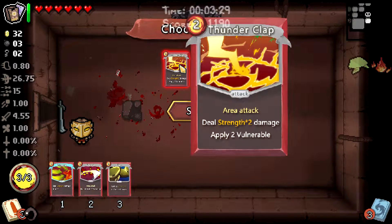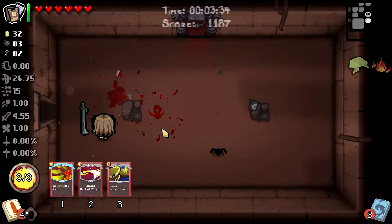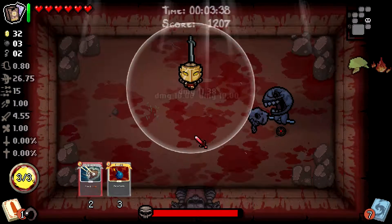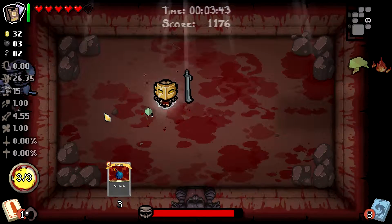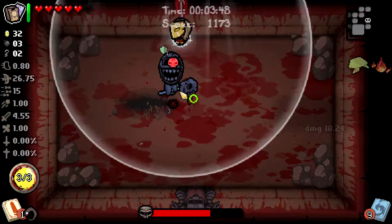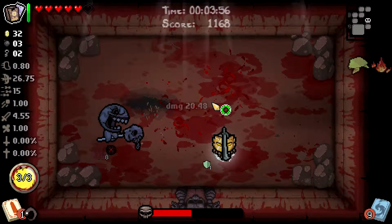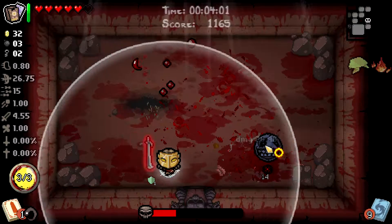Area attack: deal strength times two damage, apply two vulnerable, strength gain a block — I think that's cool. Thunderclap sounds neat. Let's try fighting the boss with this. You do a lot of damage if you get the skull over them. I can sit here and kite this all day.